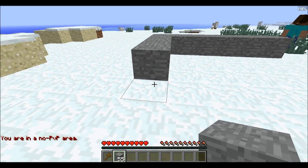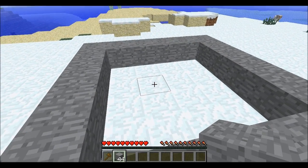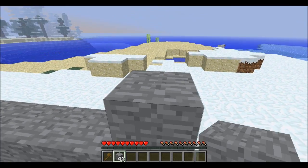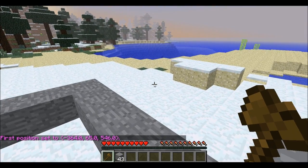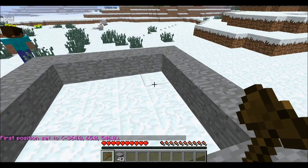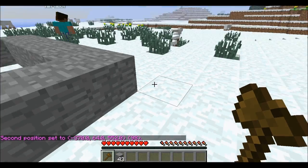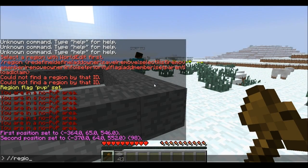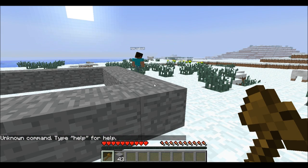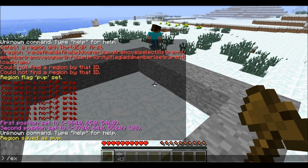I'm just going to make a quick region right now. Using WorldGuard and WorldEdit, you left-click on one block and right-click on the other block to select your area. Then type /region define PVP — region saved as PVP.